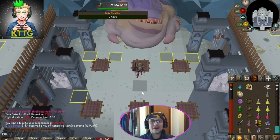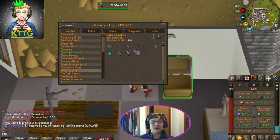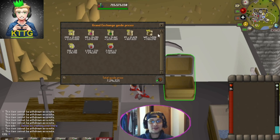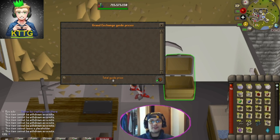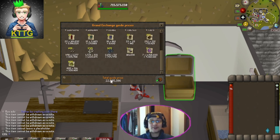Now the last thing to do is head to the bank and go over supplies and loot. That puts us at four out of ten on the Duke collection log. As far as supplies go, it looks like we ended up spending 7.2 mil. After 250 kills of Duke, this is what we managed to get, including ice quartz and frozen tablets. Throwing the loot into the price checker, we managed to make 22 mil — so after supplies, about 15 mil profit. But one lucky winner will be walking away with 22 mil.